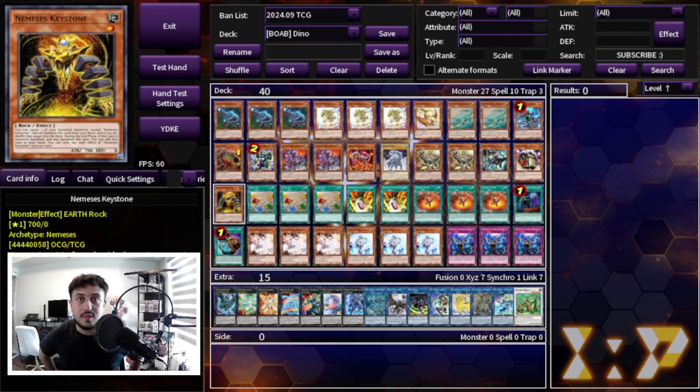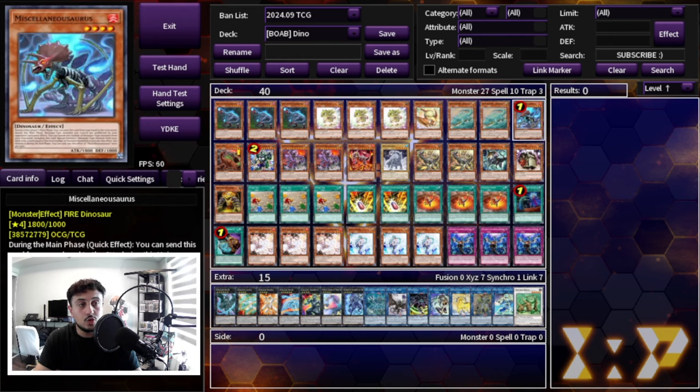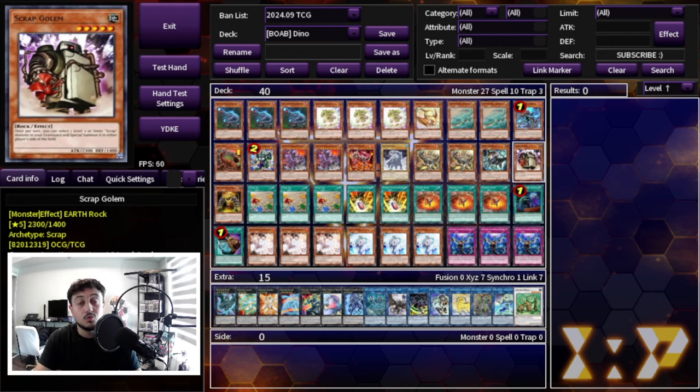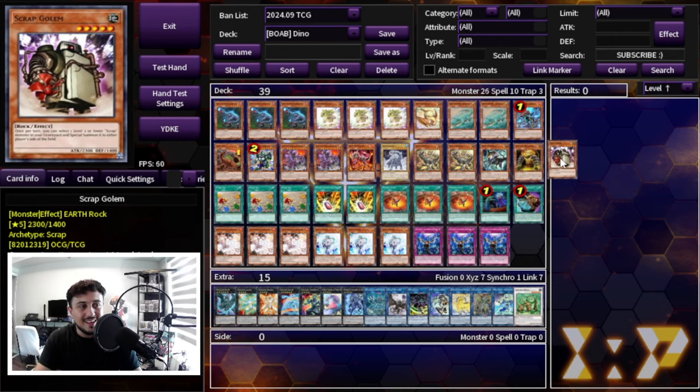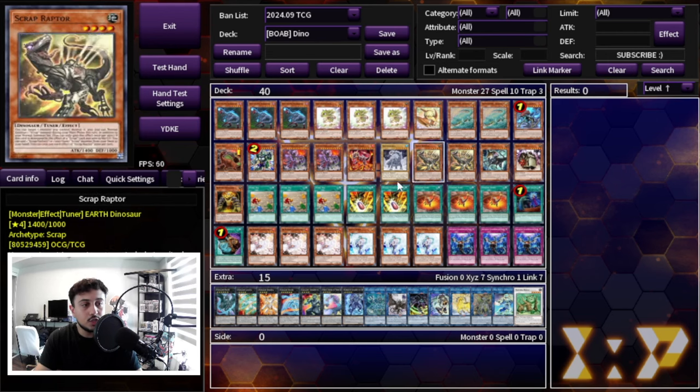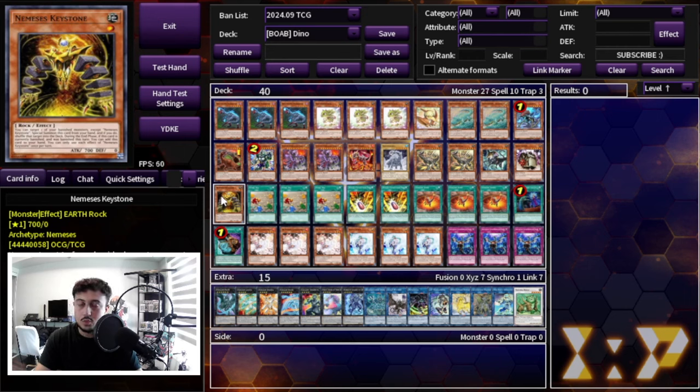The thing is, those cards are really expensive. Corridor and Flag are like seven bucks a pop, and Colossus is also around seven bucks. It's not the most expensive in the game, but to keep under the $100 budget — and we're at $78 — I wanted to keep this as low as possible, so we're playing the Nemesis package instead. It also recycles your Miscellaneousaurus, which is really nice. The only real brick in this package is Scrap Golem — I hate drawing this card — but it gives you extra bodies on the field to help you link summon and climb. So Golem, Chimera, two Raptor.